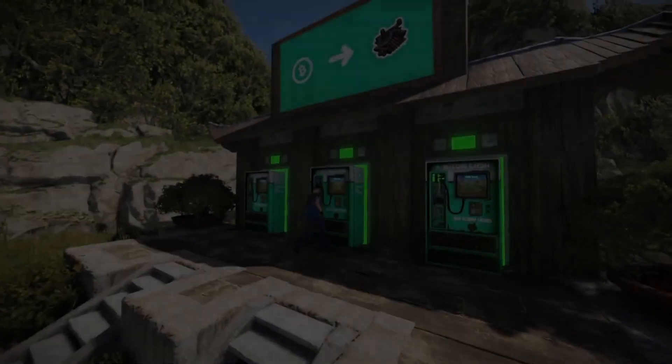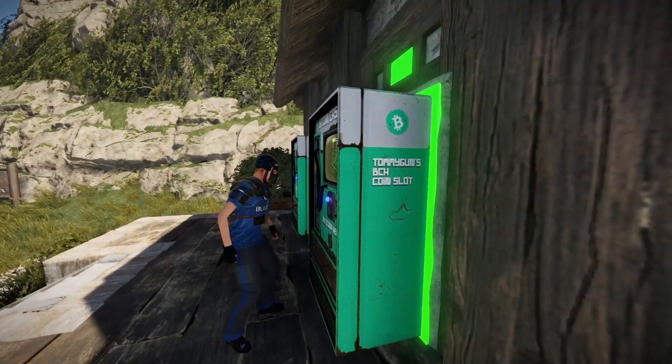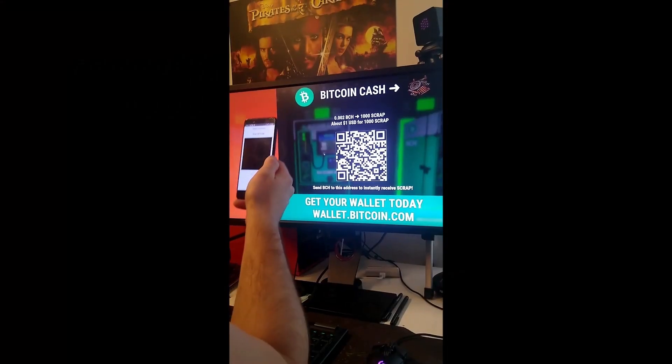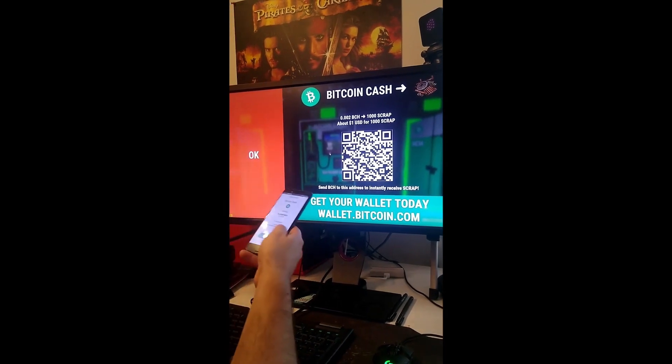This will allow players to approach an in-game vending machine and directly purchase in-game goods using their Bitcoin Cash mobile app. Players simply approach the terminal, use the machine, and it brings up a QR code UI which they then scan with their mobile device, and instantly it gives them what they've purchased.